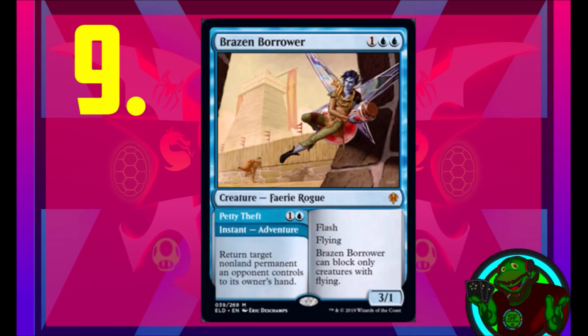Coming in at number nine, Brazen Borrower. It's a one generic and two blue mana creature — a faerie rogue — that is a 3/1 flash flying creature that can only block creatures with flying, meaning this faerie is meant to be aggressive. Its Petty Theft adventure ability is nuts: for one generic and one blue you return target nonland permanent an opponent controls to its owner's hand. One thing a lot of people haven't talked about is that adventure abilities actually trigger Spells Matter abilities.